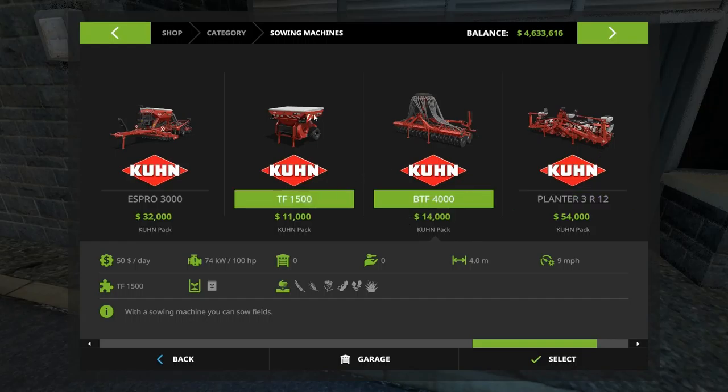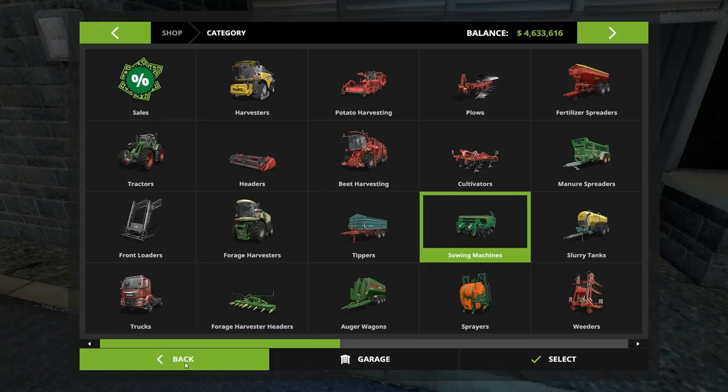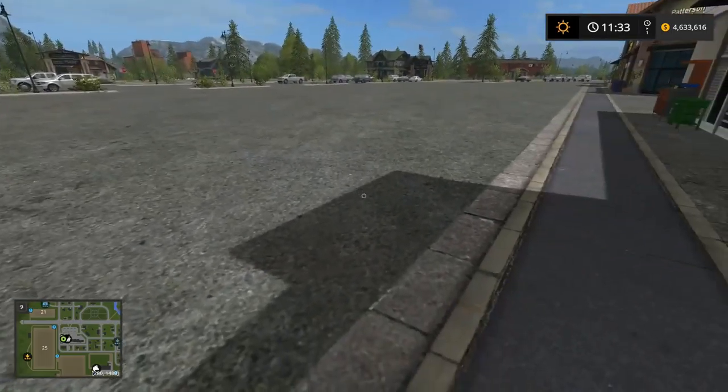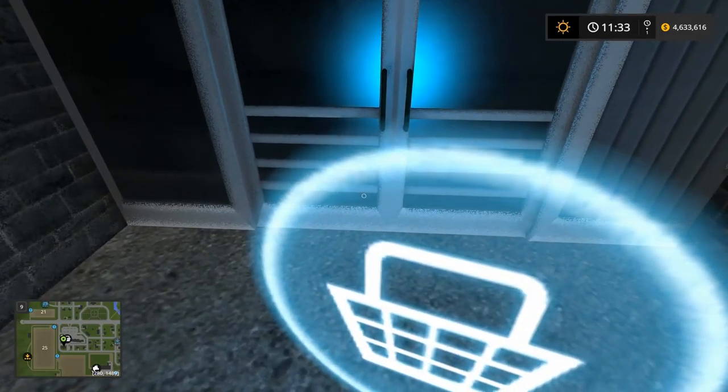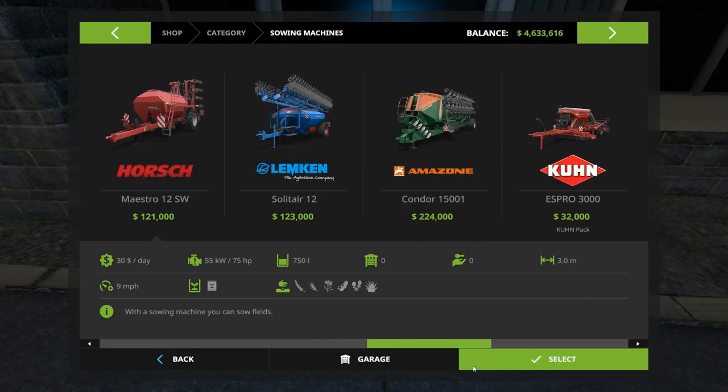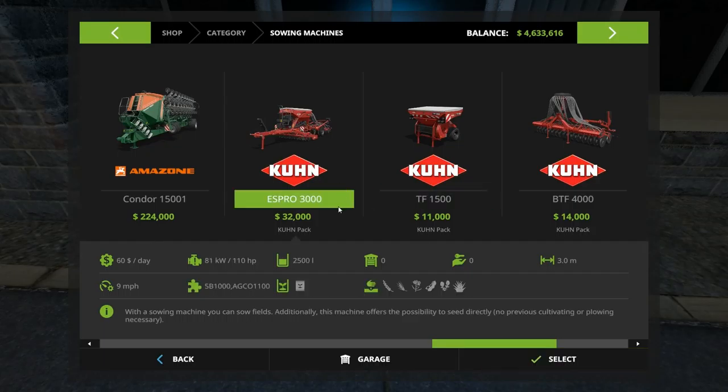We'll pick an episode soon and get into that set. I also want to come back and get tippers today. I didn't actually buy it — I've got to walk up to it. We're going for the Kuhn over here. This guy goes three meters wide — nine feet. It needs 110 horsepower, so really any of our tractors can handle it, which seems a little wimpy for something that is also a cultivator. That's a lot of weight to drag.